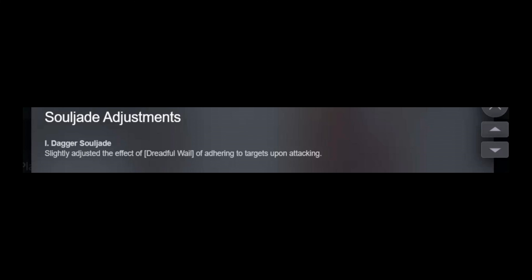Unless this is a typo — if anyone finds this out, let me know, because I've been trying to figure out how the hell to do this. First off, soldier adjustments — dagger soldier. They slightly adjusted the effect of the dreadful wall of adhering to targets.